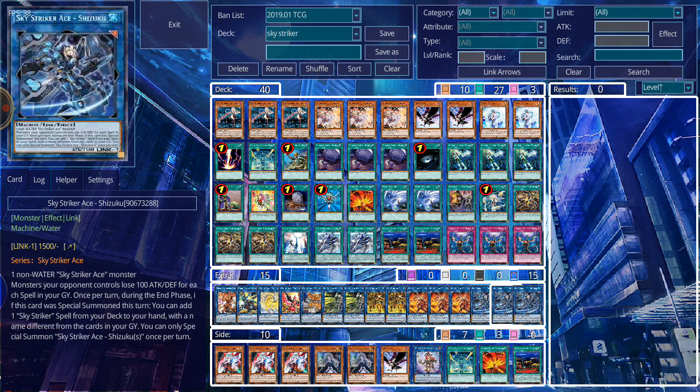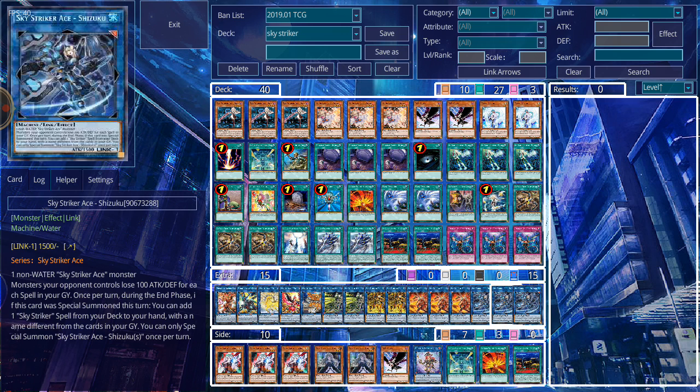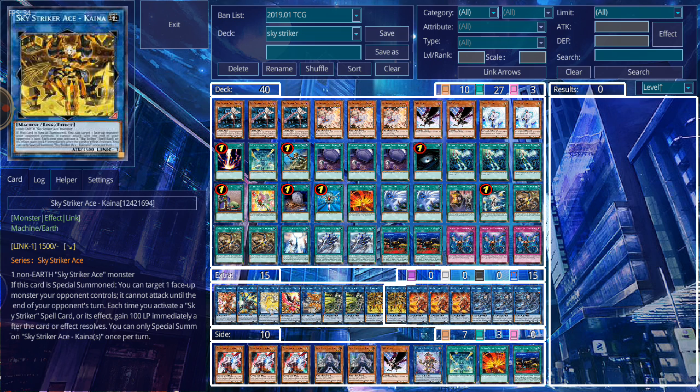Moving on to the extra deck — I'm running three copies of Shizuku, who pretty much gets a spell from your deck and adds it to your hand. You pretty much want to run three of her. Kagari and Shizuku are a combo setup — Kagari can get any Sky Striker spell from the graveyard and add it to your hand, and she'll gain 100 attack for each Sky Striker spell in the graveyard, while Shizuku decreases all your opponent's monsters' attack and defense by 100 for each spell and trap in the graveyard.